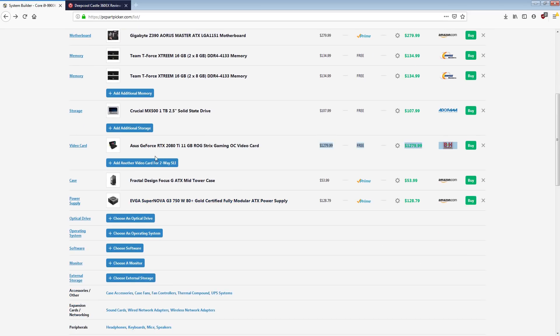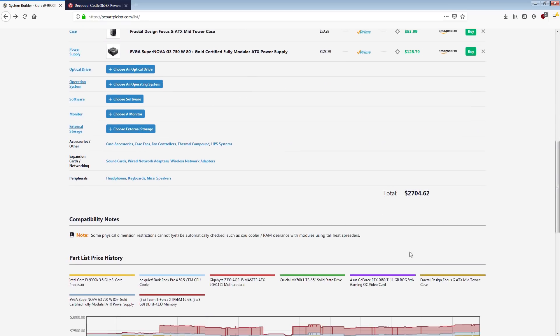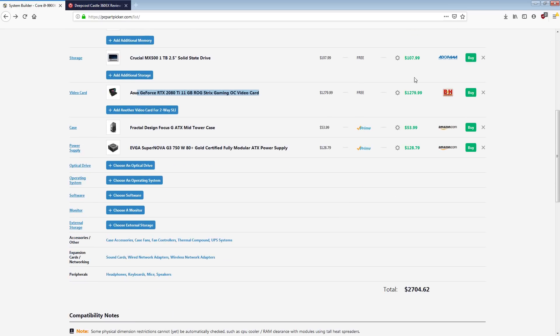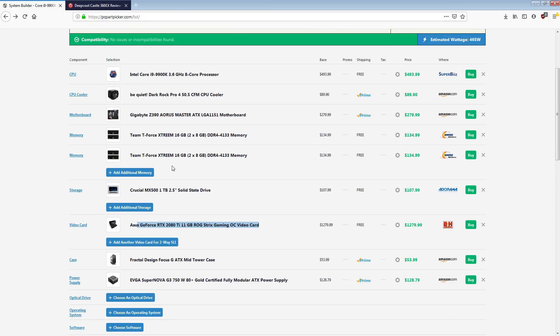The other thing we have is a 2080 Ti — specifically the Strix card, because out of the custom 2080 Ti's, if we ignore the Hall of Fame and Kingpin editions, the Strix is in my opinion the best one. PCB-wise it's one of the best, and heatsink-wise it actually performs really well. I don't really see a reason to get a different 2080 Ti, though there are cheaper ones — but cost effectiveness is not a concern with this current configuration since we have 32 gigs of RAM in here.